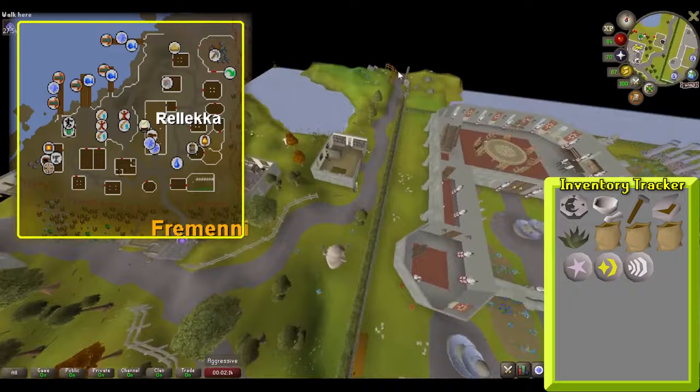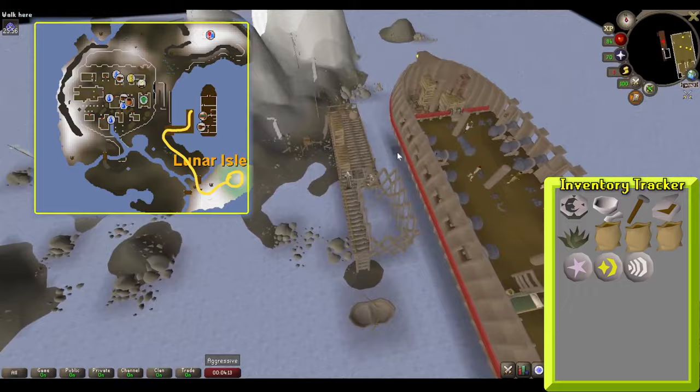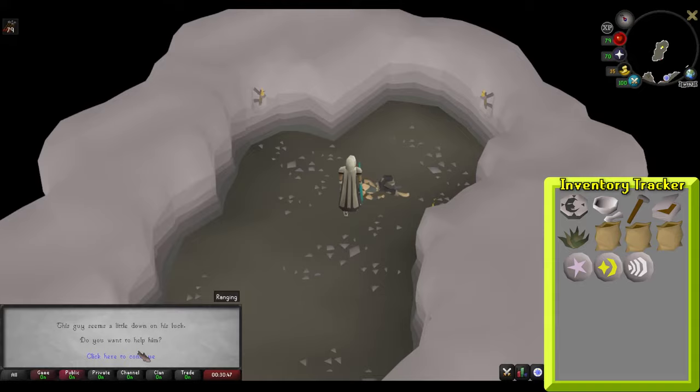Start this quest by traveling to Lunar Isle — you can do so by traveling to Relika and taking the boat. Once on the island, switch your spellbook to the Lunar Spellbook by traveling to the Lunar Altar on the south part of the island and praying at it. From the Lunar Island Altar, travel north and east until you reach the entrance to the mine. Enter the mine and crawl through the passageway to find a fallen man. Inspect him to open up a unique status menu.